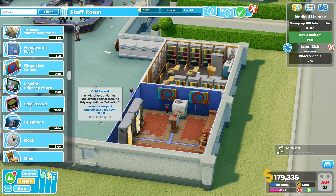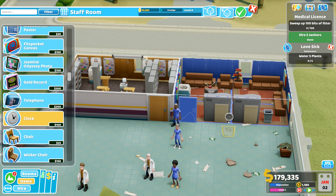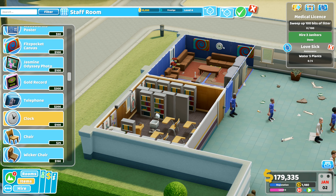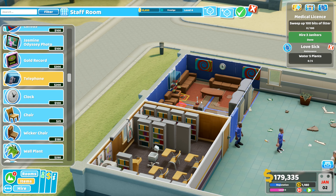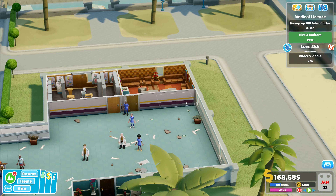We'll put a clock in here as well - up there so they can see when they have to get back to work. They're not going to like it, but they'll know. We'll go ahead and accept. So I've got a staff room, a training room, and lots of people in here.